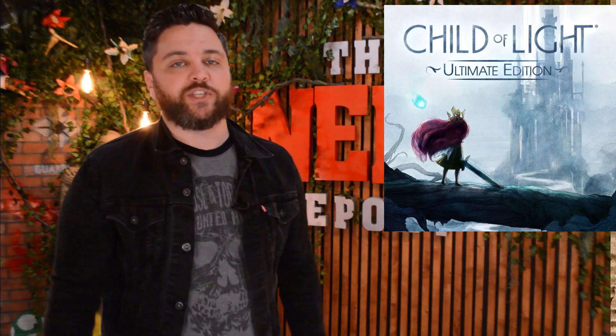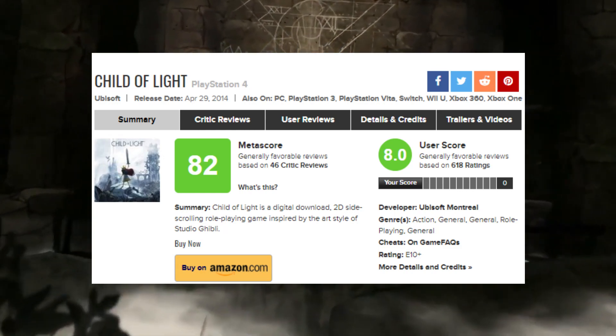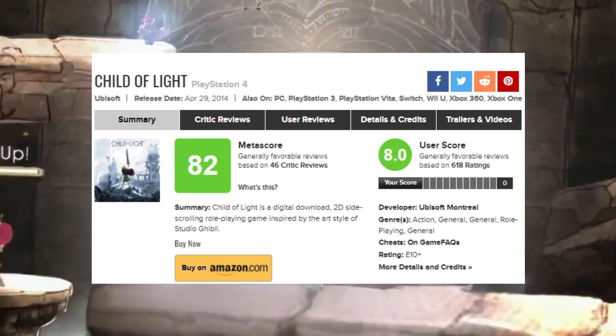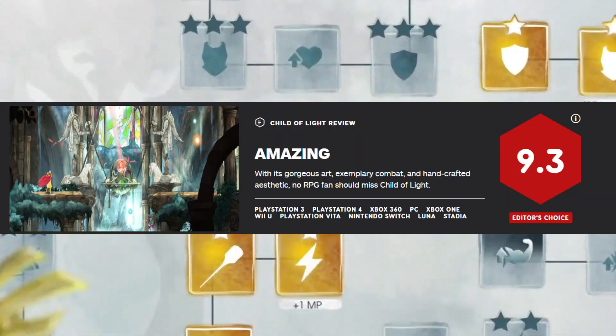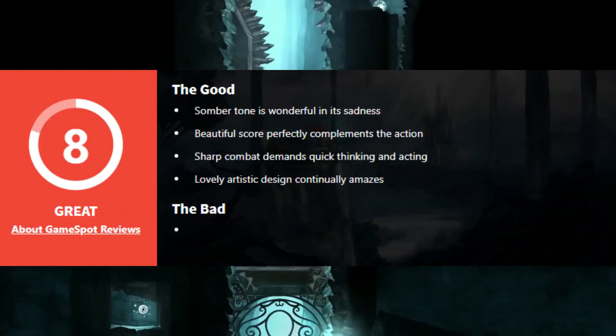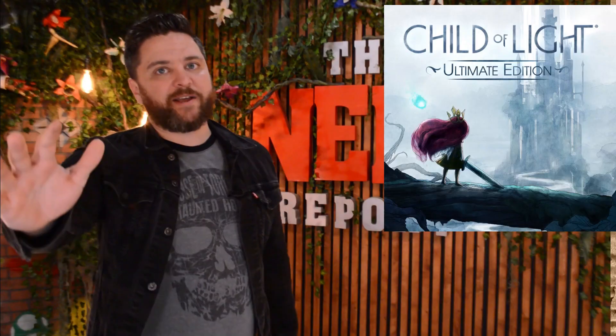Originally, Child of Light launched back in 2014. But don't let its age fool you, because this is definitely a game that's worth checking out. Child of Light is currently sitting at an 82 Meta score and an 8.0 user score on Metacritic. Child of Light has also received a 9.3 out of 10 from IGN, an 8 out of 10 from GameSpot, and an 8 out of 10 from Game Informer.